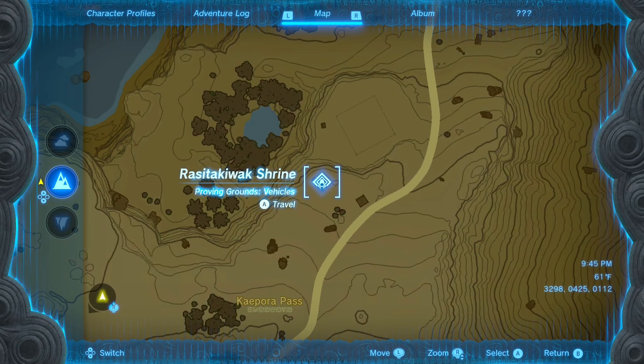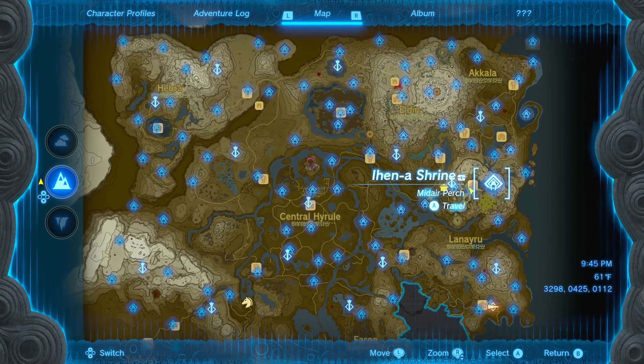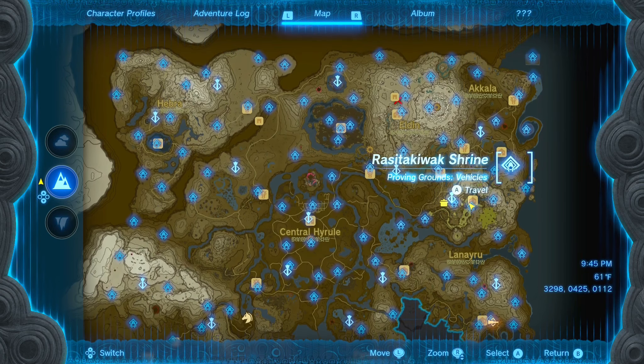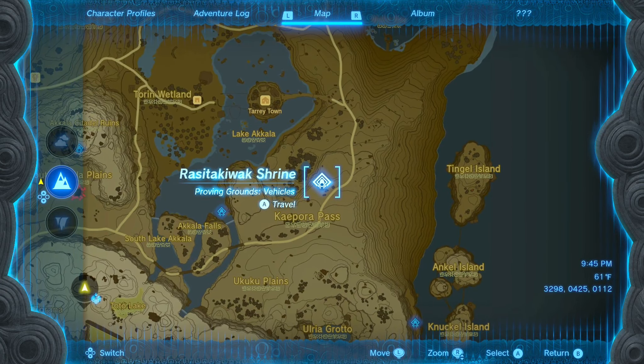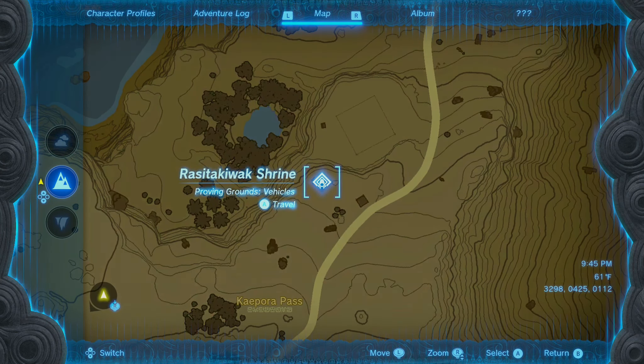The next shrine we're going to be looking at is the Razataka Walk Shrine, which is going to be also on the right side of the map, northeast from the Upland Zorana Skyview Tower. If we zoom in right here, it's near Kepora Pass, and this is what the structure looks like — mark right here to find it.